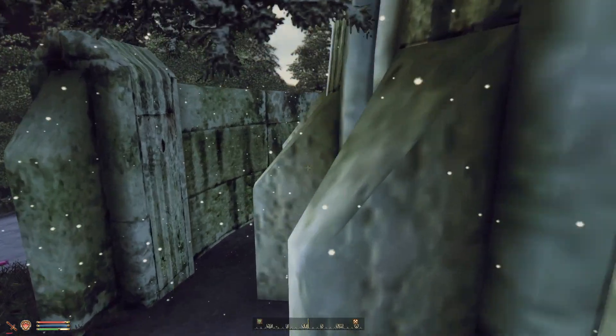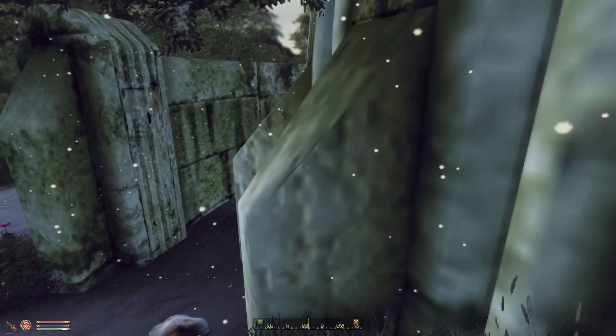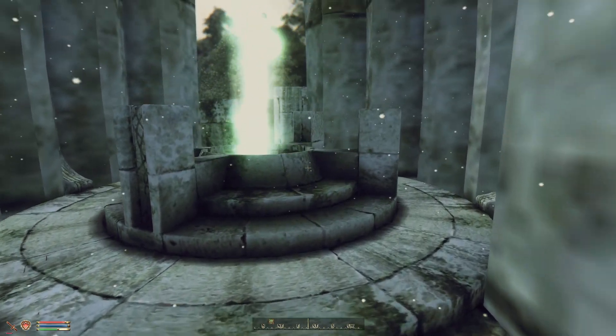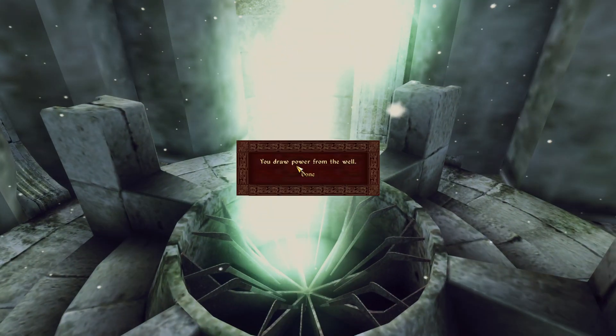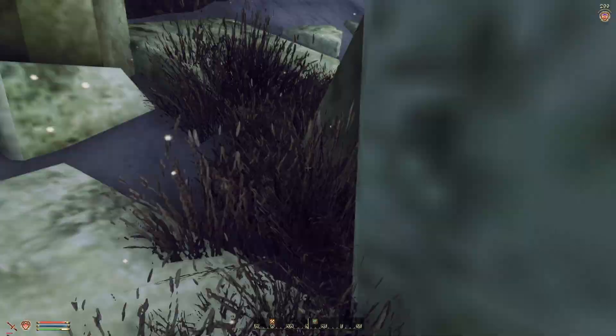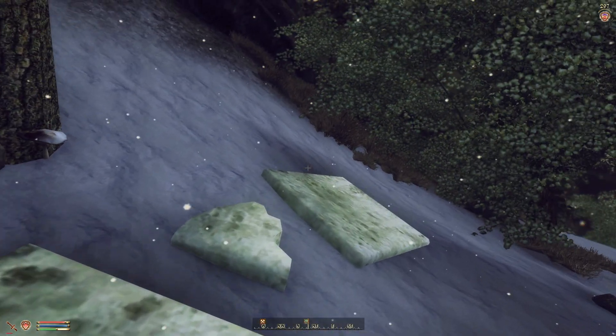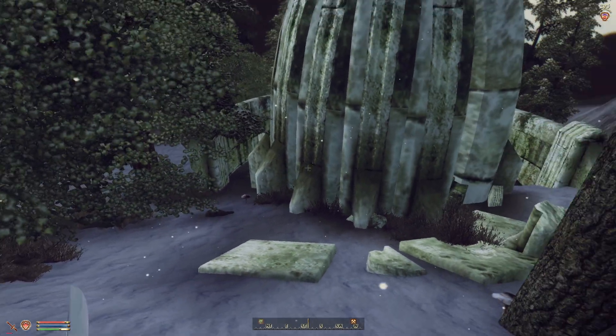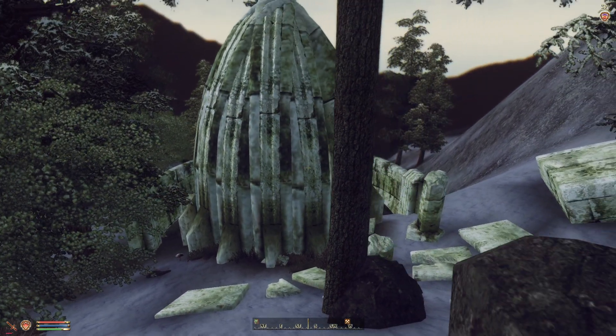Wellspring — there shall be power. Look at that texture — I mean, I guess it works from a distance. Does what it needs to do, but parts of Oblivion have not aged well. Decent enough from a distance though.